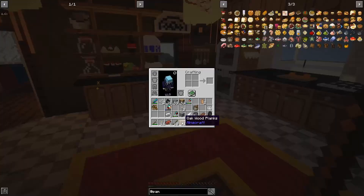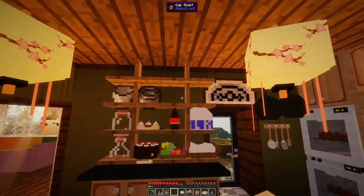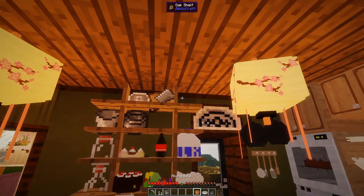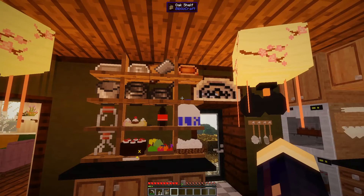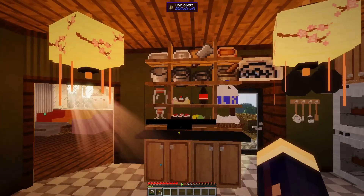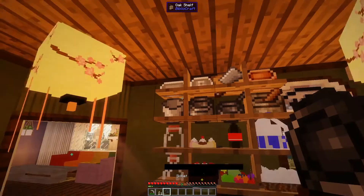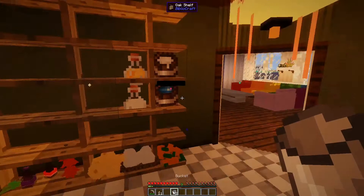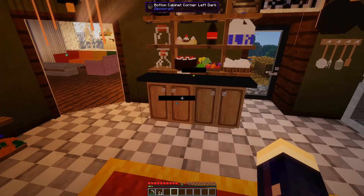Let me just put all this stuff in here — messy inventory but it's fine. I'm going to put these away in here because I have no room right now. I'll organize them later. We don't really need them necessarily organized right now.